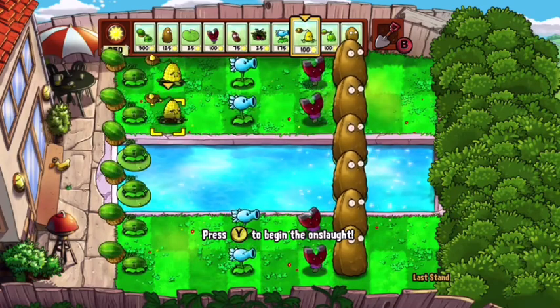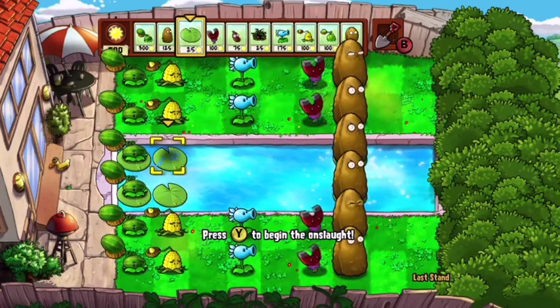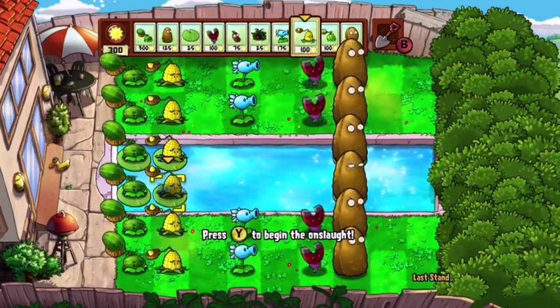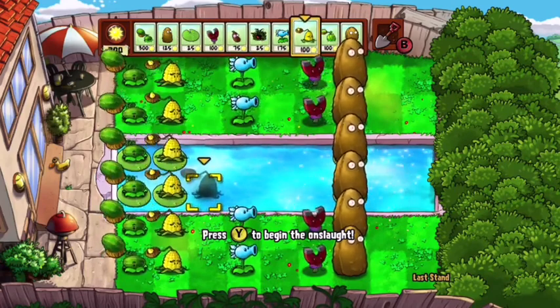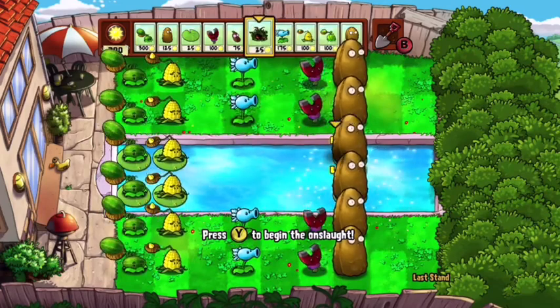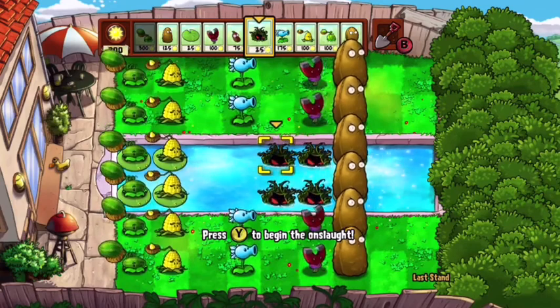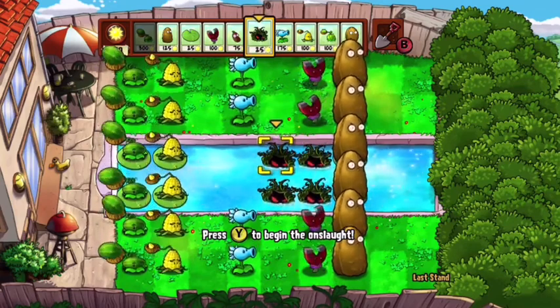Our four magnets are awake now. We have 950 sun left. Then you want to get the butter ones and put them at the back — have a row of them. We only have 300 left so we can't do the expensive ones, so get four of the cheaper plants. That leaves us with 200 sun. I'm just gonna hop right into this and you will see how you're gonna survive.